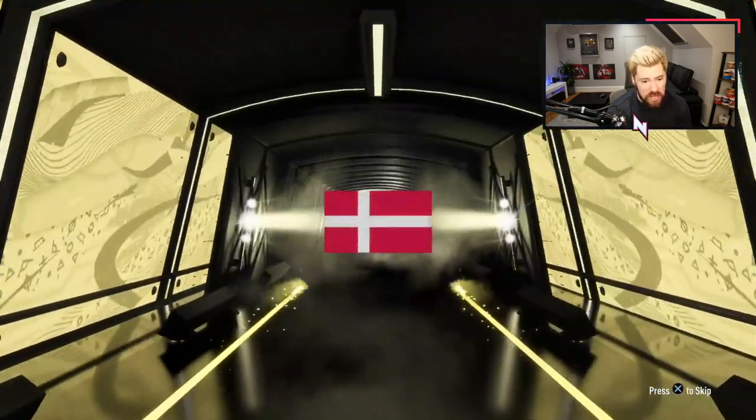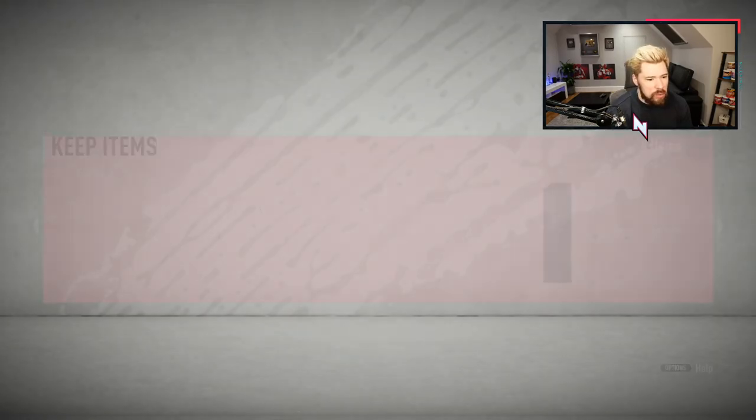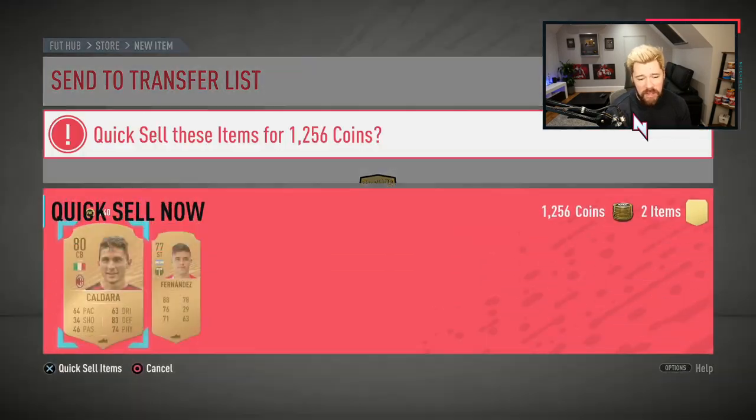We've got a walkout, which is nice — it's going to be Christian Eriksen. A nice 88. He's a duplicate as well — he was going for around 40K when we looked yesterday. That's not too bad; that will pay for about half of the SBC.